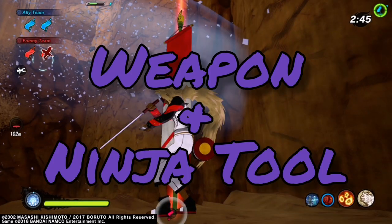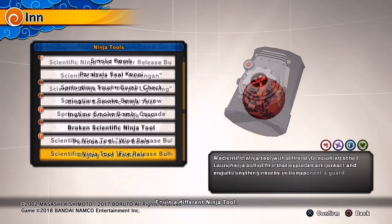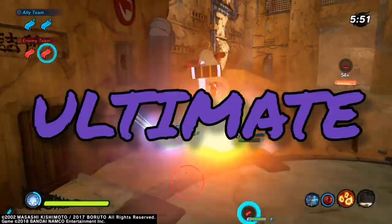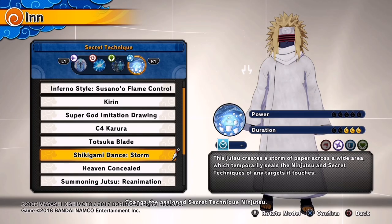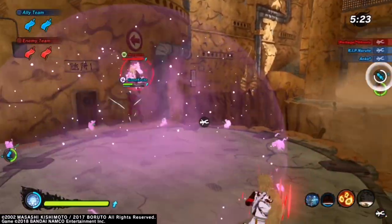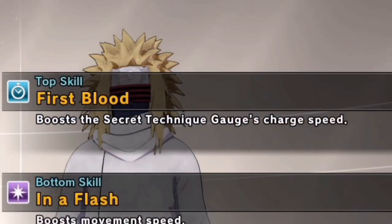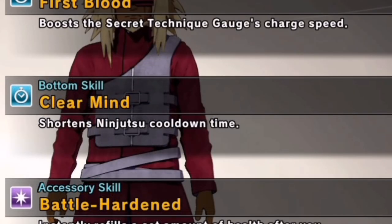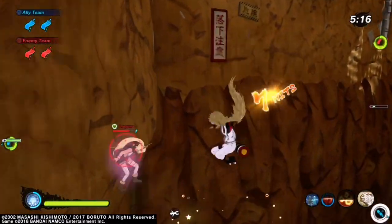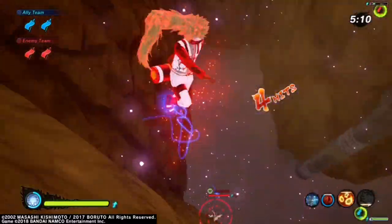Shadow Clone Jutsu is good for the substitution. The weapon is up to you — I use the Kusanagi Sword. You probably want the Scientific Ninja Tool Fire Release Bullet to break Water Pillar and Sand Shield. For the ultimate, use Shikigami Dance Storm — it's crucial for stopping people from using ninjutsu to escape once they get the flag, and even prevents them from taking the flag in the first place. First Blood on top, and either Clear Mind or In a Flash on the bottom, plus Battle Harden for the accessory.